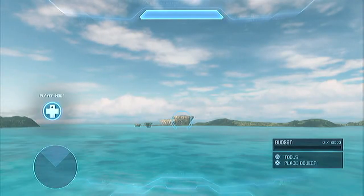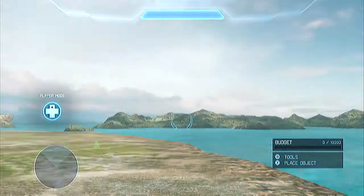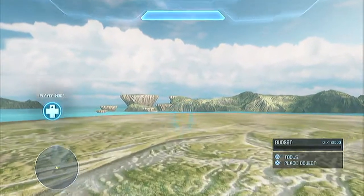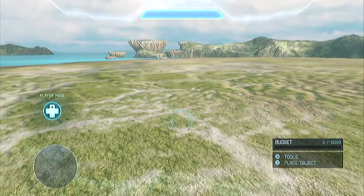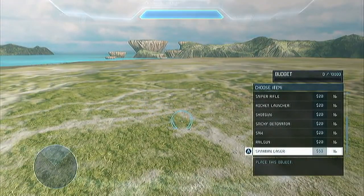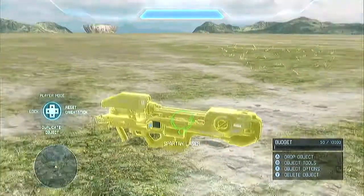Hey guys, Stig here and today I'm going to be showing you one of the many easter eggs in Halo 4. This easter egg is called Big Scary Lasers. It's basically a sticker on the Spartan Laser and the Gorse War Fog Turret.